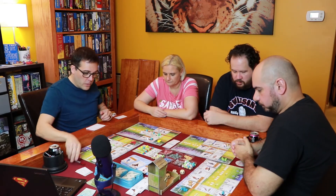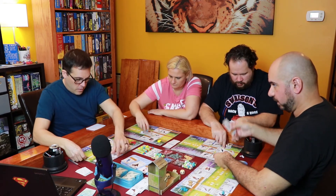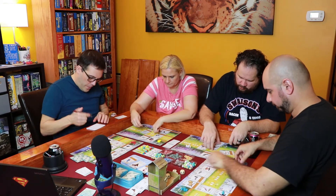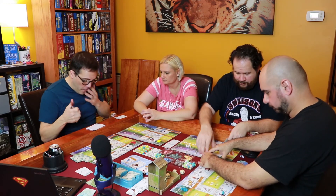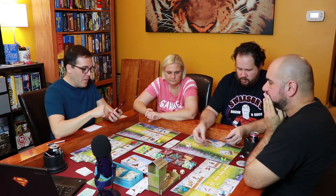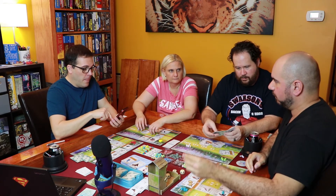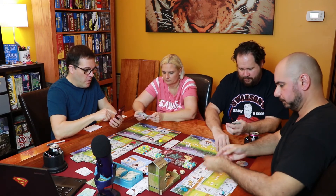Finally, tucked cards — cards tucked under your birds, not counting the bird on top. Wes has 6; Jimmy has 6; Jesse has 2; I have 3. Food in your personal supply does not count toward scoring. Now let's total everything up.